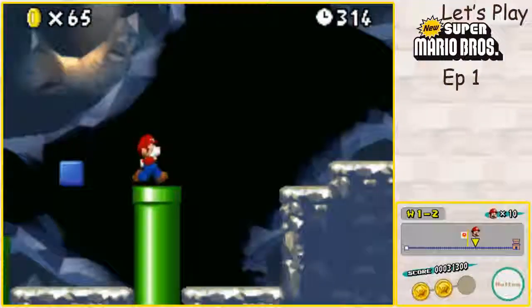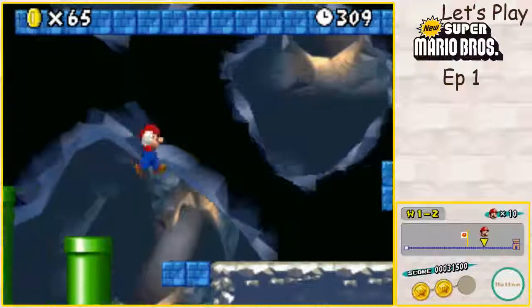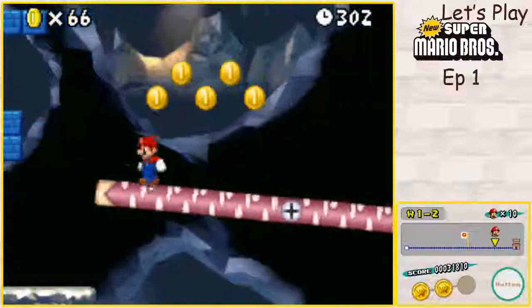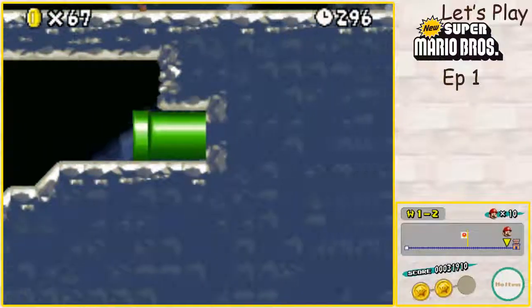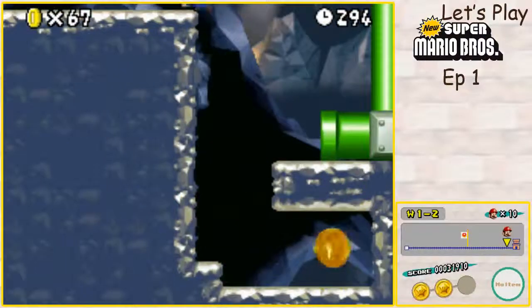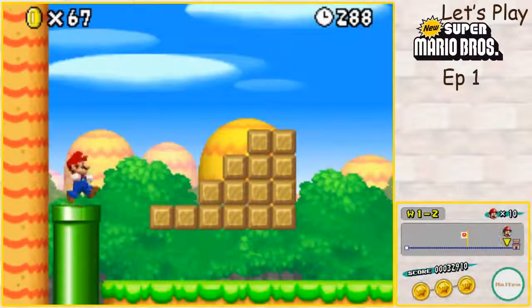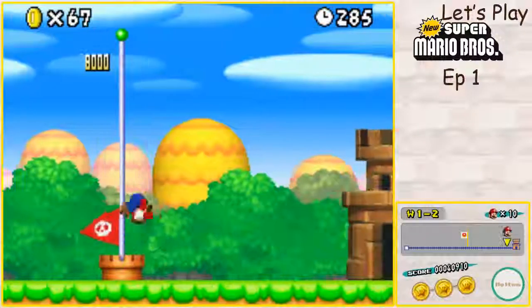Come on, Piranha Plant, pass by. All right, just get past this part. Right here, just gotta weigh it down so this part goes all the way up. And over here we have our secret exit, along with our third star coin. Let's grab that. All right, so secret exits — the color of the flag is always going to be red.